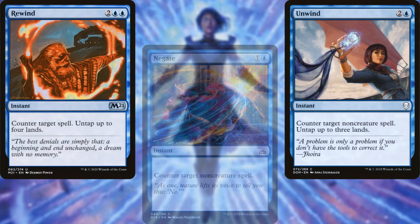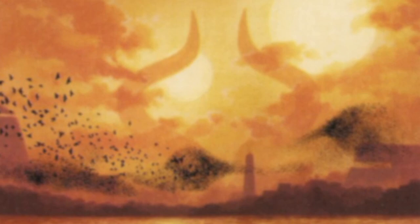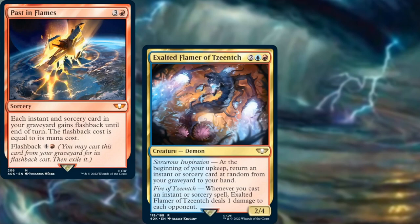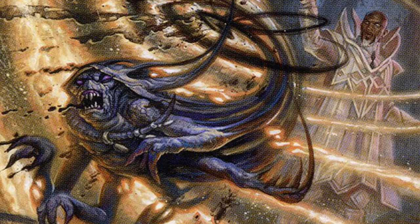For spot removal, we're running Abrade, Reality Shift, Chaos Warp, and Commit // Memory. For board wipes, I wanted to try Let the Galaxy Burn, but we've also got the old reliable Blasphemous Act. We have a small spellslinger package — to cast spells from the graveyard, we're running Past in Flames and Exalted Flamer of Tzeentch. We've also got a couple of copy spells in Reverberate, Expansion // Explosion, and Storm King's Thunder.